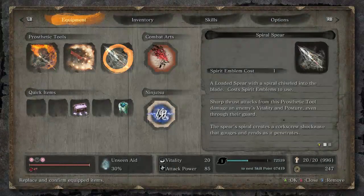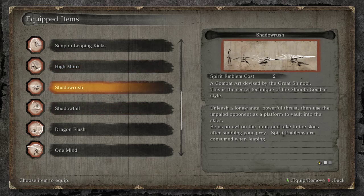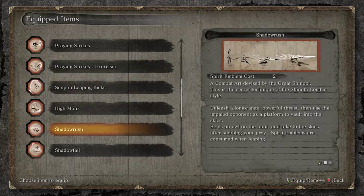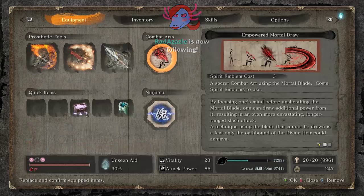Now I have Empowered Mortal Draw. I'm trying to decide what exactly I want to use for this fight. Spiral Cloud Passage is really good; Dragon Flash isn't a bad idea either — it can help with dealing damage at a distance if one of them is low on health.